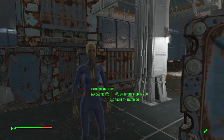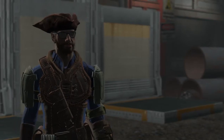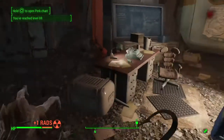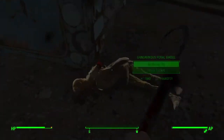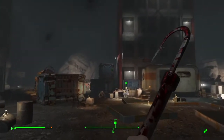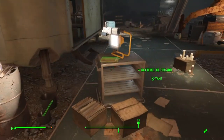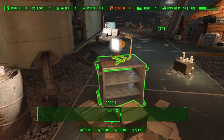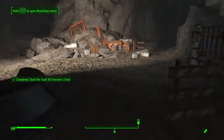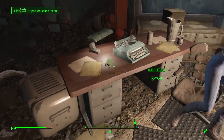The overseer realizes you're not with Vault-Tec. She sees you're wearing a vault suit with a Pip-Boy and enlists you as co-overseer. The first thing she wants you to do is clear out what she calls the construction workers — ghouls that haven't survived the radiation — roaming around the large area. Once they're all down, go back and talk to her. She then asks you to build her an overseer's desk; just jump into the workshop menu and build it.